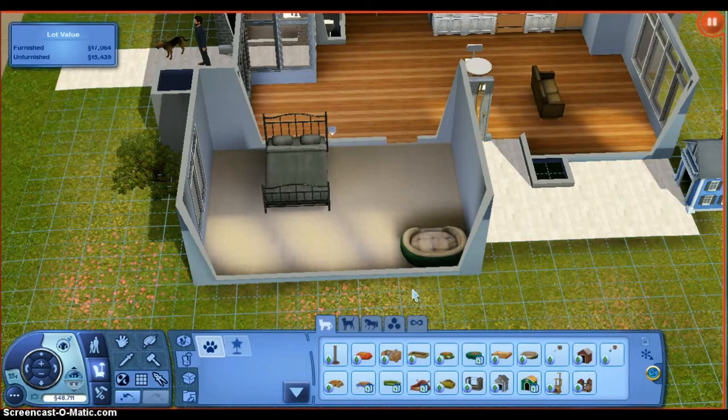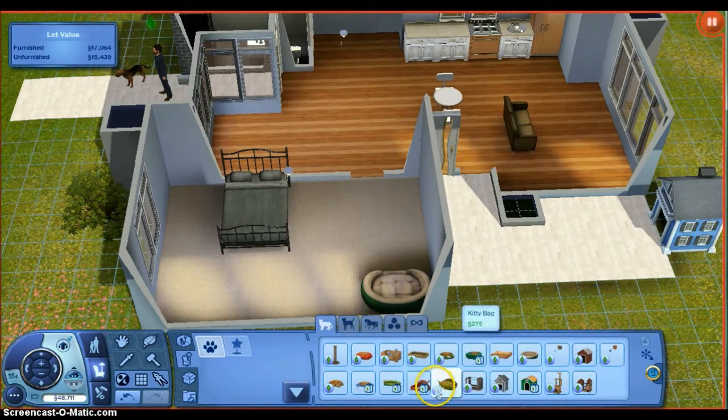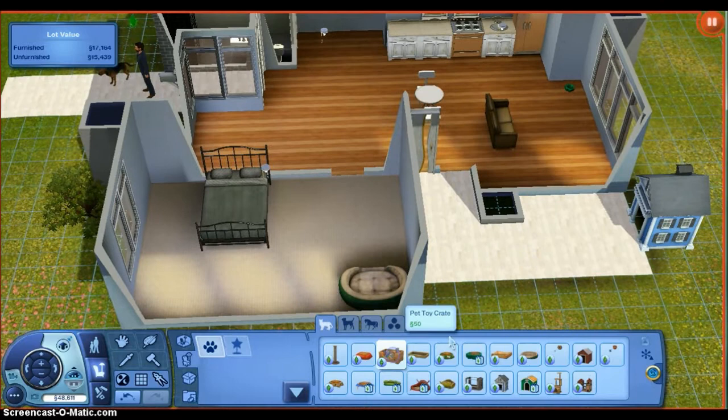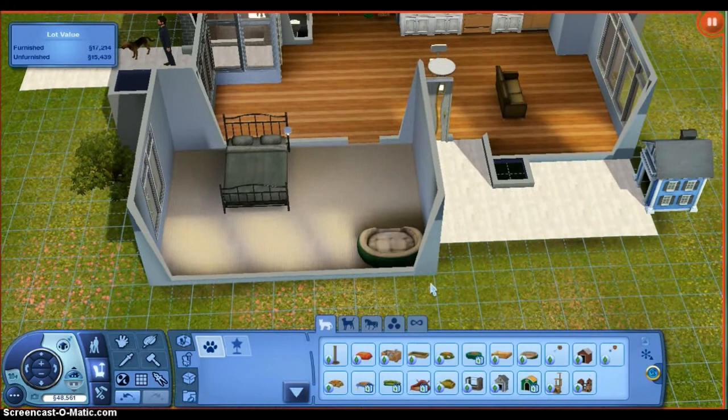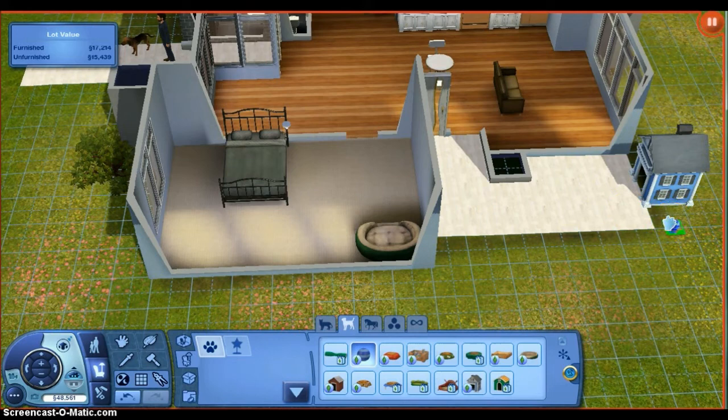We also need a dog bowl — put it here. And some toys, put them here. Like that. And a ball and a chew toy — put it here.